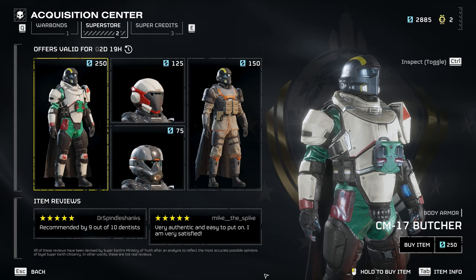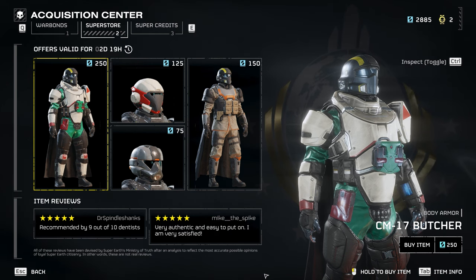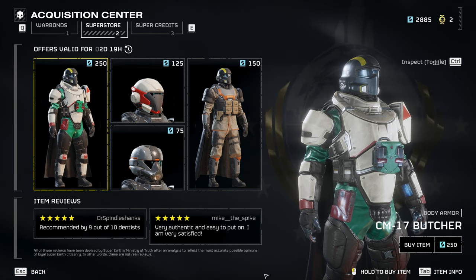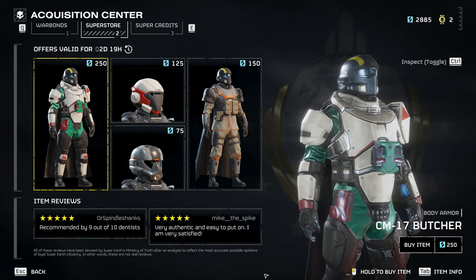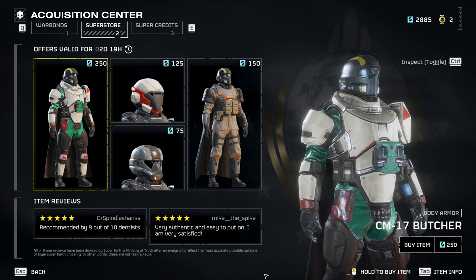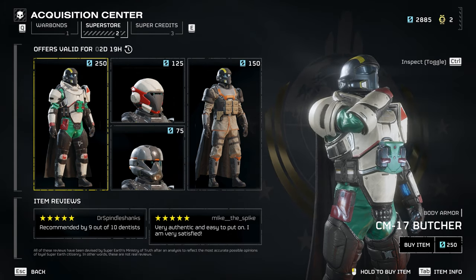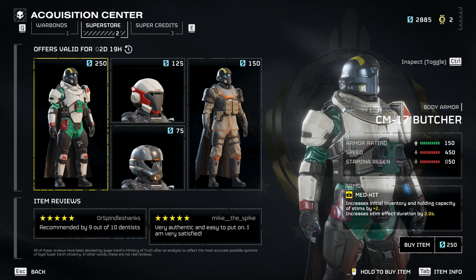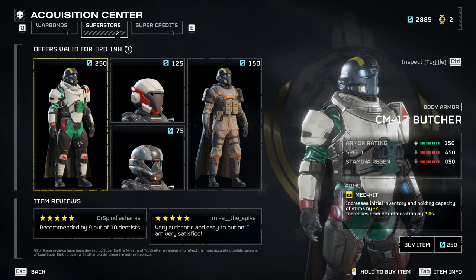Hello everyone, just want to give you guys an update on the superstore for today. We have another unique armor and perks combination that is not available in any of the war bonds — the free war bond or the two premium war bonds — and it's this one: the CM17 Butcher. It's a heavy armor with med kit.